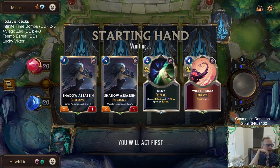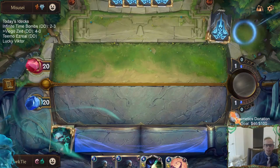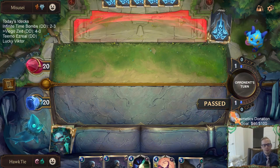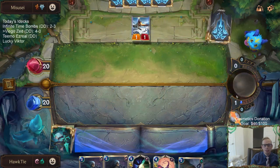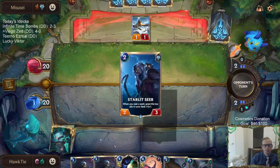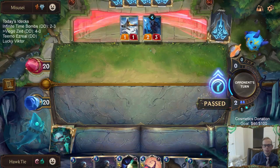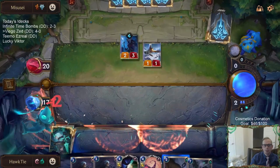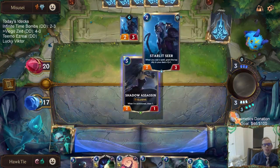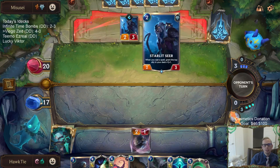I can see this presenting a problem, so I should keep Twin Disciplines — we'll find another Twin, we've got lots of Twins. Good looking start. I'm not mad at it though. I really like Freljord — Starless Hero is one of my favorite cards. So if we lose this, not mad.